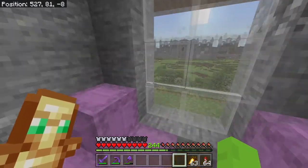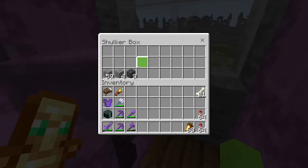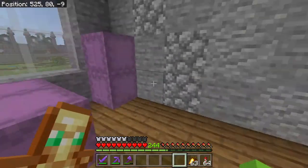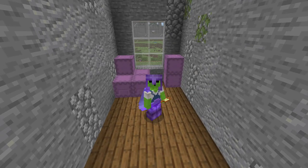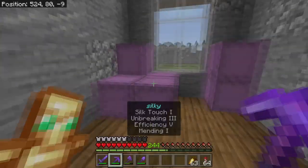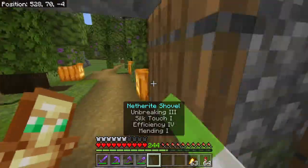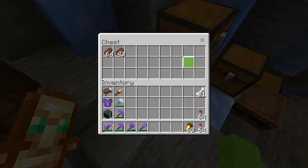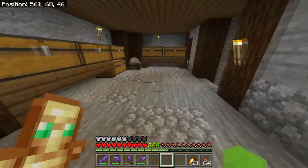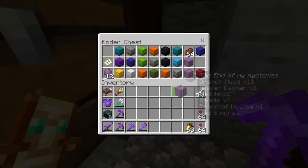This brings us to the next part of the video. We are running out of shulker boxes — most of them are currently standing in random locations holding resources we'll need to move. They're really nice so I think what I might do is head on a trip to the End to find some more. We did this a while ago, about 20 episodes back. I'll bring some extra food in my ender chest. I'll have a quick look at rockets — this should hopefully be more than enough.